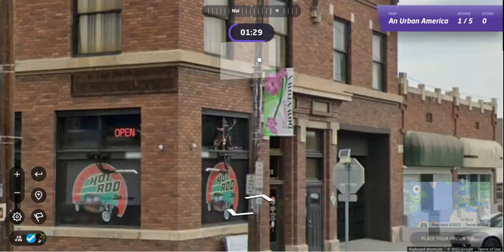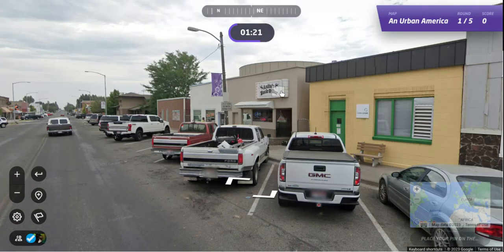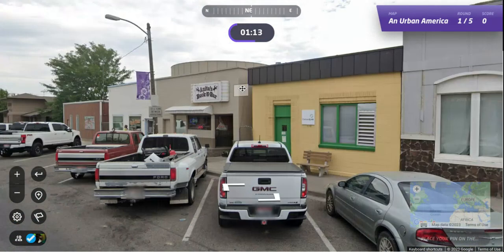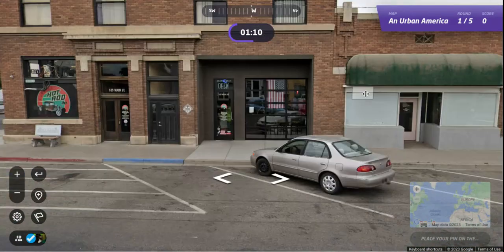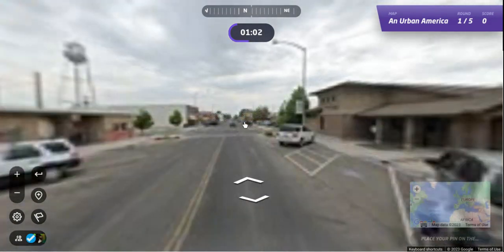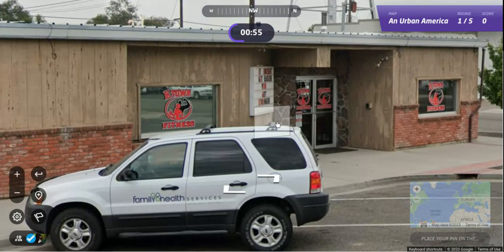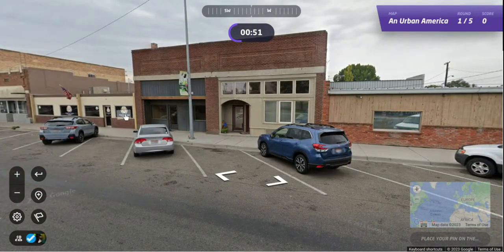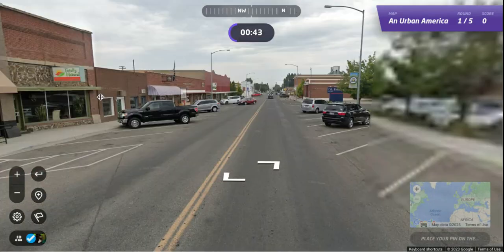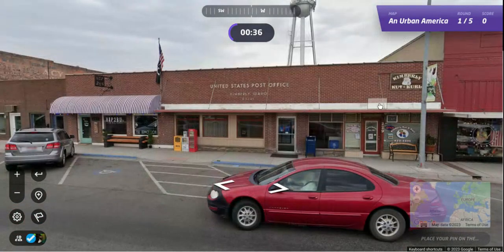All right, what do we have here? Discover downtown — well, that doesn't help. We know we're downtown. Anita's Buck and Bar. There's the state of Idaho. Okay, pretty flat where this is. K-Town Fitness. Kimberly, Idaho.